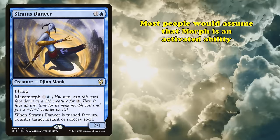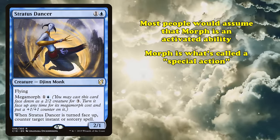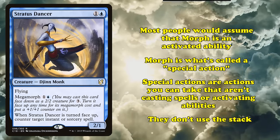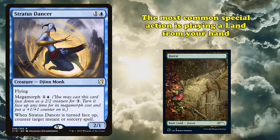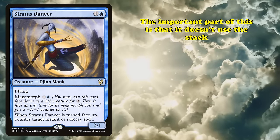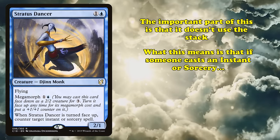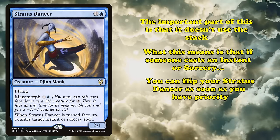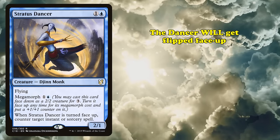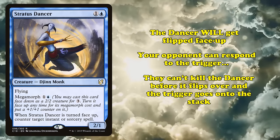Most people would assume that Morph is an activated ability. However, Morph is actually what's called a special action. Special actions are actions that you can take that aren't casting spells or activating abilities, and they don't use the stack. The most common special action is playing a land from your hand. The reason that it being a special action is so important is that it doesn't use the stack. That means that if a player casts an instant or sorcery, as soon as you have priority, you can flip up your Stratus Dancer to counter it and your opponent can't respond to you flipping it up. The Stratus Dancer will get flipped face-up, and your opponent can respond to the trigger, but they can't use a removal spell to kill it before the trigger goes onto the stack.